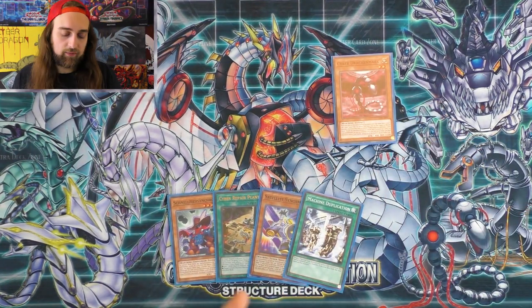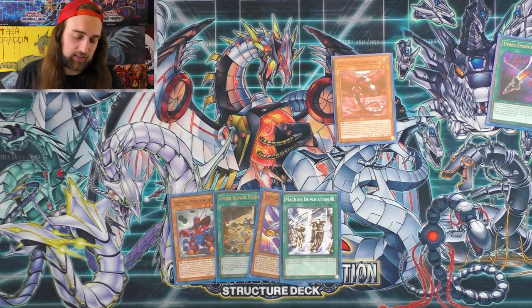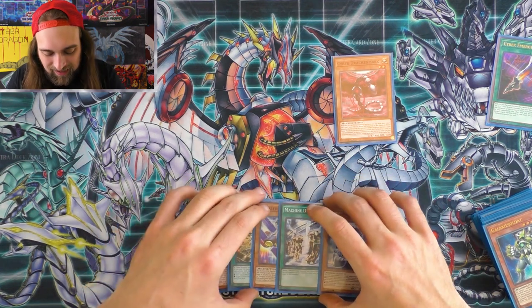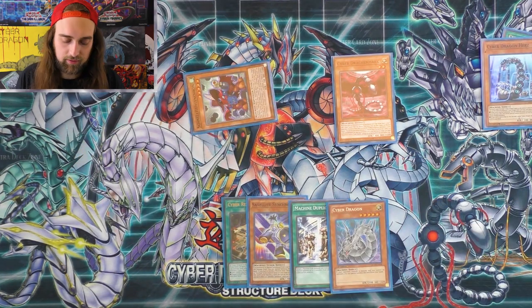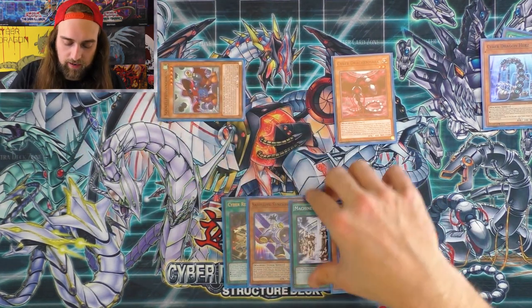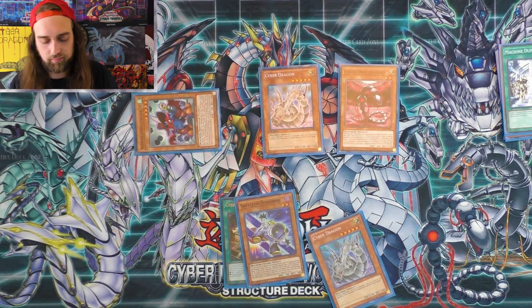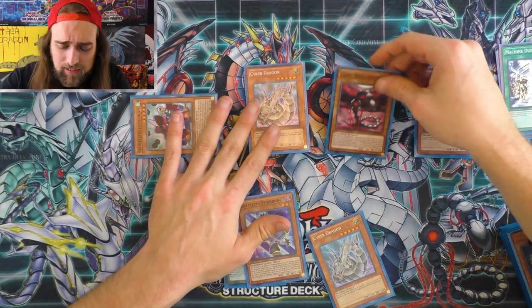With this hand, we're going to normal summon Cyber Dragon Core, activate Core's effect and get Emergency, activate Emergency and get Hertz. It's really nice being able to search the card that you want to discard. Now, summon Hertz's effect, add Cyber Dragon, then activate Machine Duplication — summon two Cyber Dragons out from the deck.